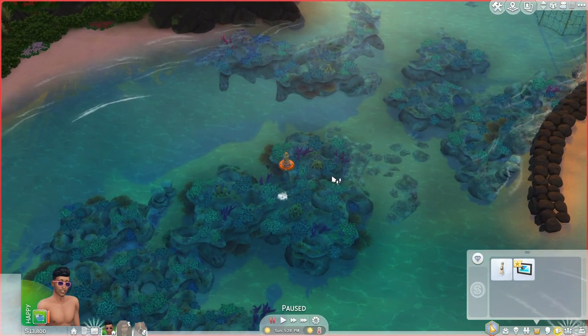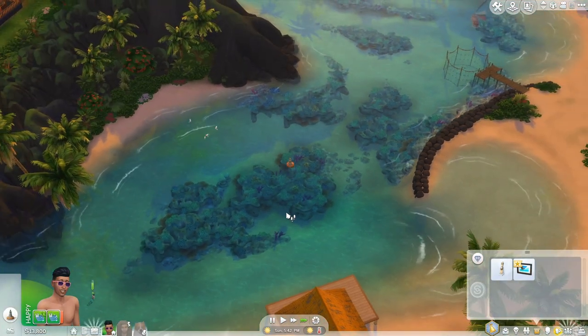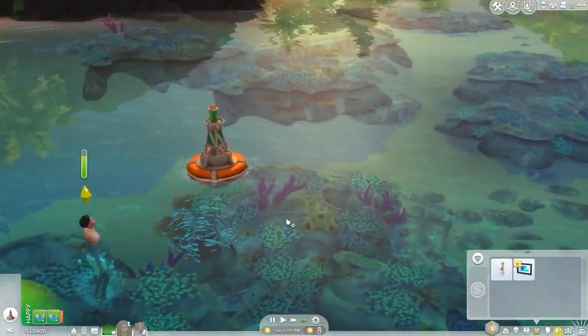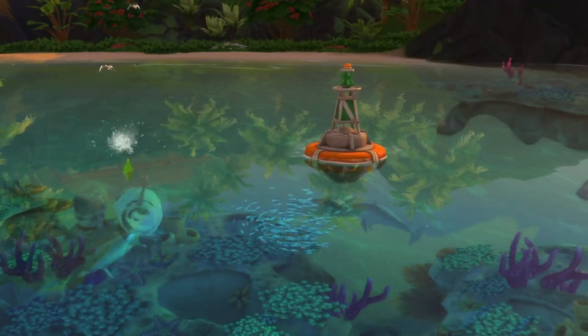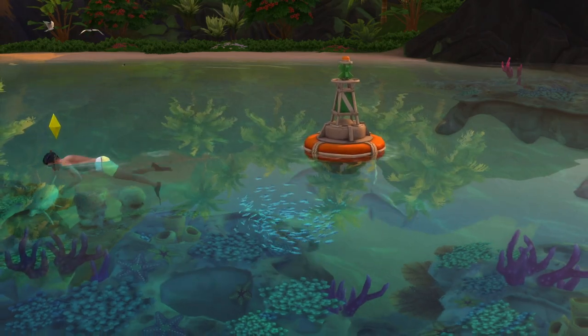If you find a buoy that's a bit closer to the water, you can click on it and go snorkel, which means you can snorkel for fish. My sim is swimming on over — as you can see there are all these fish swimming around it. If I select snorkel, they'll come over, get into their snorkel gear, and have a look at all the fish.